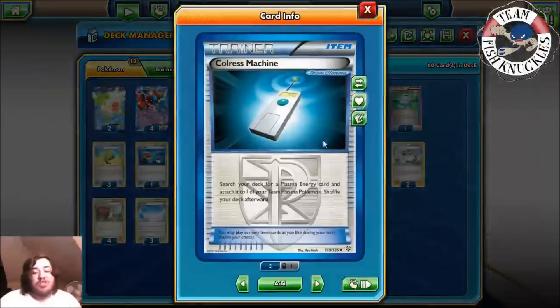We play one Hoopa to use Scoundrel Ring and search for three EX Pokemon — you can get out Deoxys, Shaymin, Keldeo, or maybe two Deoxys and a Keldeo. You get Hoopa out with Ultra Ball. We're playing two Shaymin for setup and one Keldeo for the rush-in. Remember: Kyurem can't attack during your next turn, so you need to rush in, then retreat to get Kyurem back into the active spot to start attacking. There are other Team Plasma options like Thunderous, Absol, Lugia, and Snorlax, but today we're focusing on Kyurem.